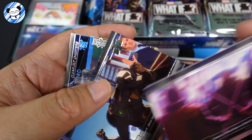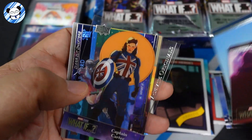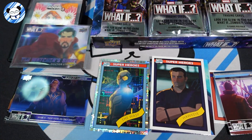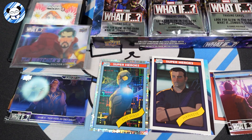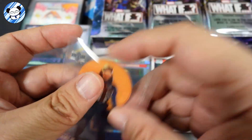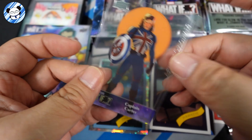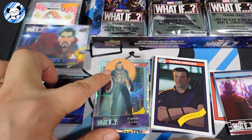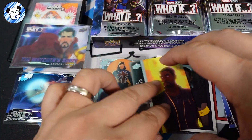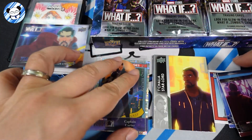Superheroes — that's a 90s look, I believe. Only child card. We have an acetate of Captain Carter — nice, nice, nice! That's an acetate of Captain Carter. Alternate original — oh wow, I love acetate! That's a normal acetate right there, and that's a character card of T'Challa Starlord, 'What If T'Challa Became a Starlord?'